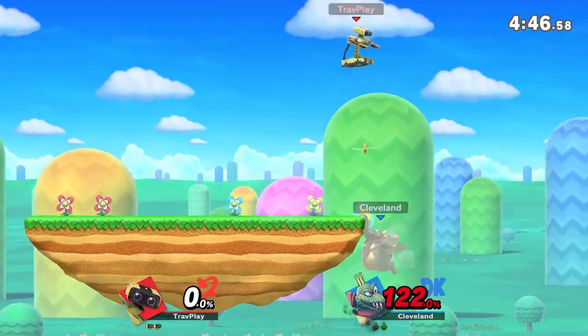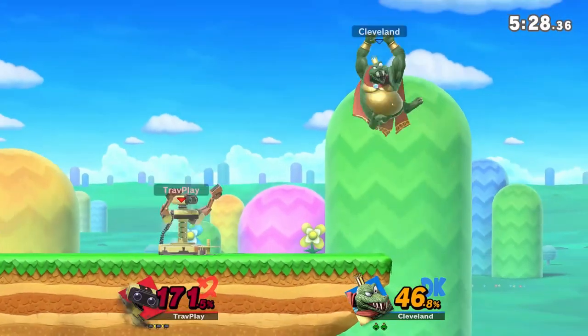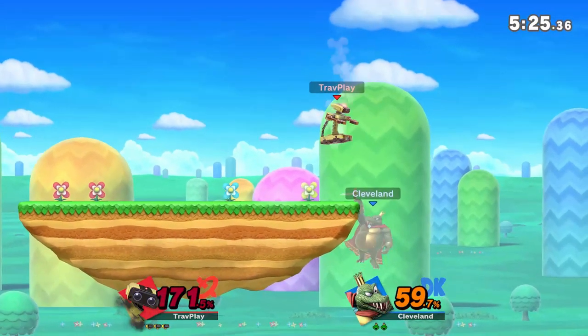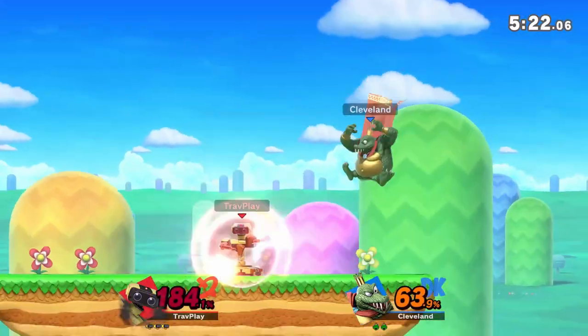One more thing to respect about Gyro is ledge trapping. Rob can have it spinning right next to the ledge, which will stop your normal getup. If you do a roll getup, Rob will likely be there waiting to hit you. Same with jump getup. What he may not expect is attack getup — it will hit the Gyro away from you. I recommend alternating between jump, roll, and attack getup.